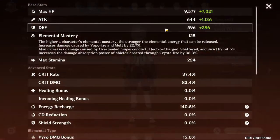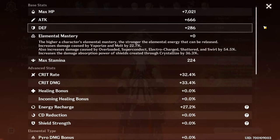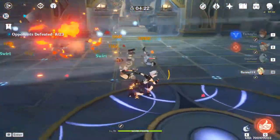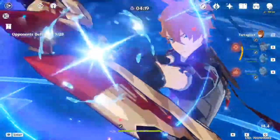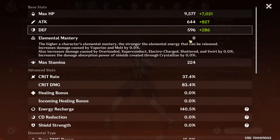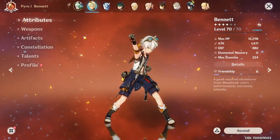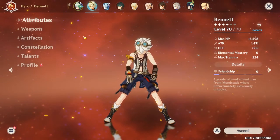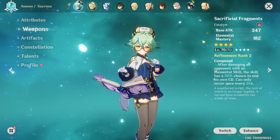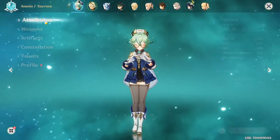It works for Bennett as well. He has 125 Elemental Mastery but his artifacts give zero Elemental Mastery — he just got 125 from Sucrose. After the buff ends, his Elemental Mastery goes back to literally zero. She gives 124 Elemental Mastery even without her artifacts fully upgraded or the Sacrificial Fragments fully refined — it's insane.